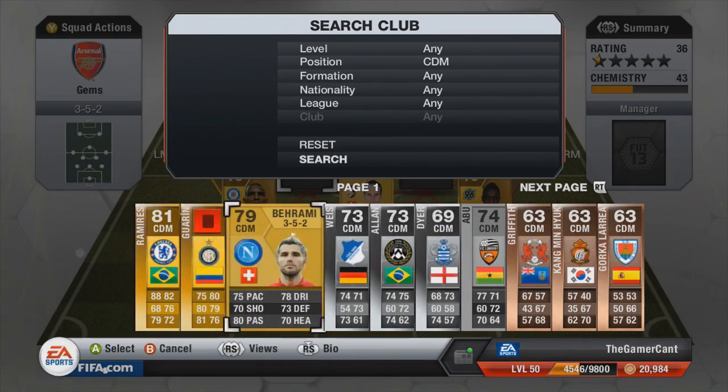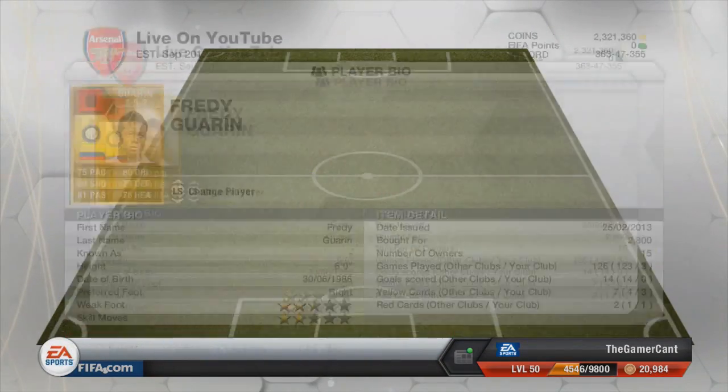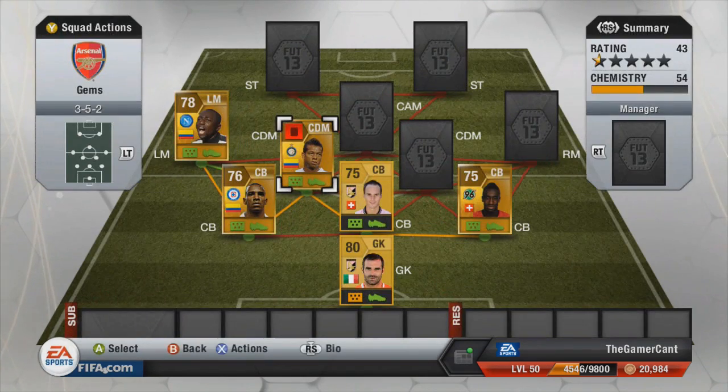The next guy I see used in basically every single team, so I kind of had to use him for chemistry, and that is Huaren. This guy is so good: 75 pace, 80 shot, ridiculous shot power, ridiculous free kick stats, and he is a very, very good tank in the middle.